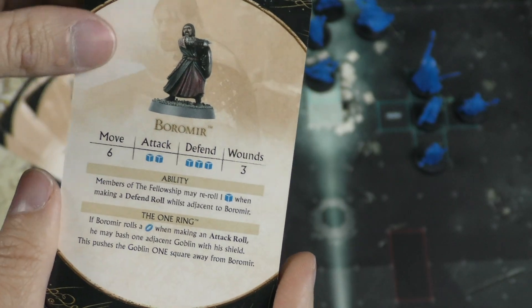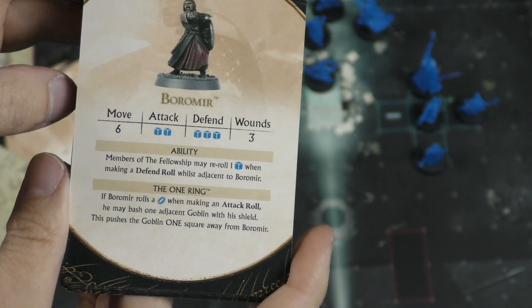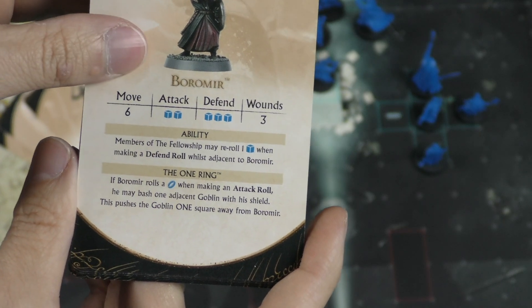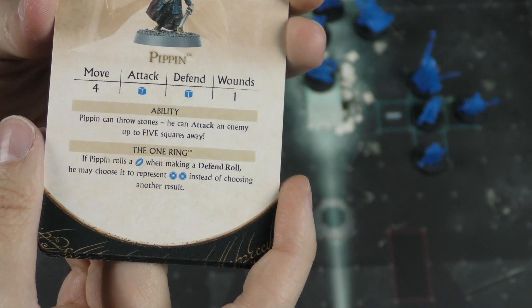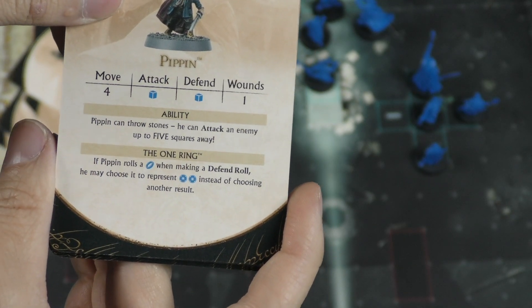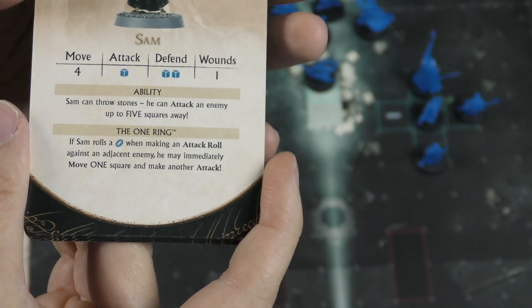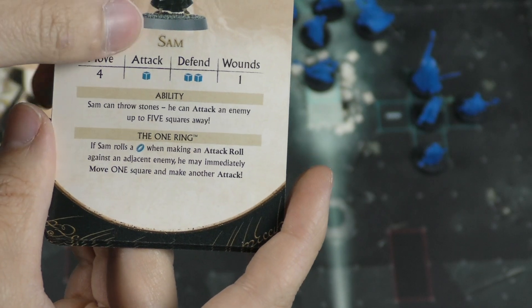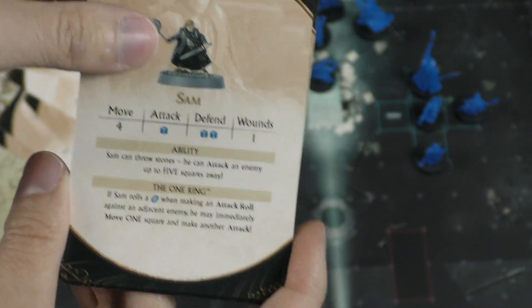Boromir is really awesome — the Fellowship may re-roll defense rolls while adjacent to him, so he protects those around him. If he rolls the ring on attack, he bashes a goblin with his shield and pushes them one square away. Pippin and Merry are basically the same: they can throw stones at enemies five squares away, and if Pippin rolls a ring on defense, he can treat it as two defense instead of one. Sam can also attack five squares away, and if he rolls a ring on attack against an adjacent enemy, he can move one space and make another attack.